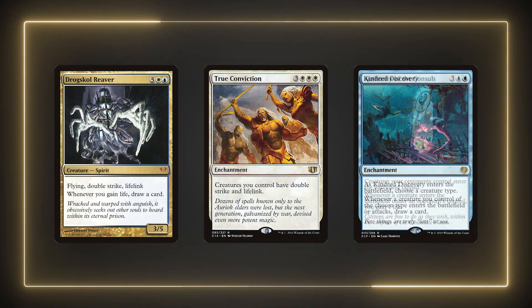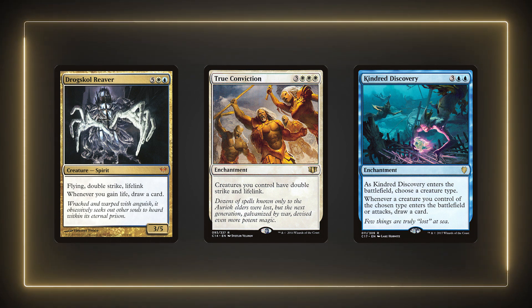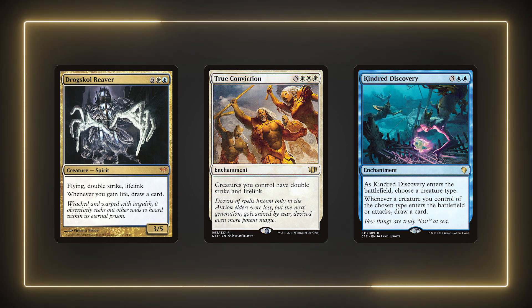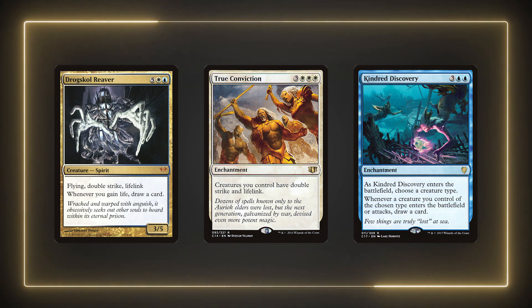Dusk Skull Reaver, True Conviction, and Kindred Discovery will provide a variety of utility for our deck, playing into either the draw or life gain themes. Having lifelink and double strike synergizes very well with our commander, as the first strike will buff our tribe for the second strike. Kindred Discovery will just draw us a ton of cards, as well as building up for our next upkeep trigger.